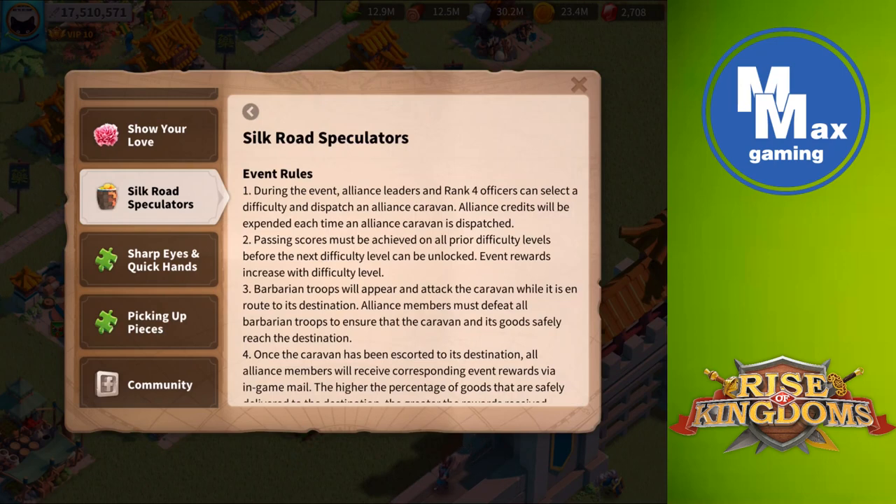Silk Road Speculators event rules: during this event, Alliance leaders and rank four officers can select a difficulty. You have to start with easy, just like in Carry Back, but then you can move on. They select a difficulty and dispatch an Alliance caravan, which starts at your fortress and heads in some unknown direction to another structure.